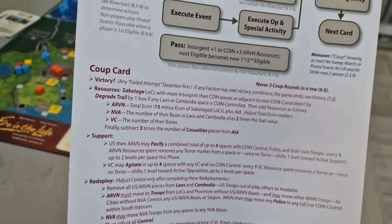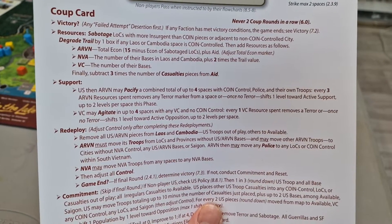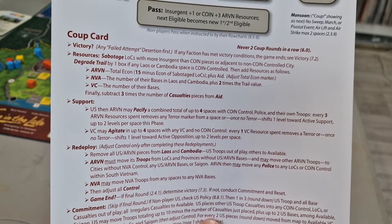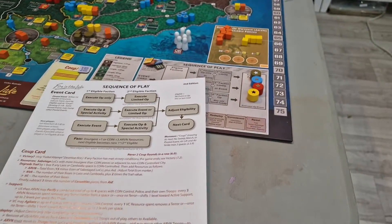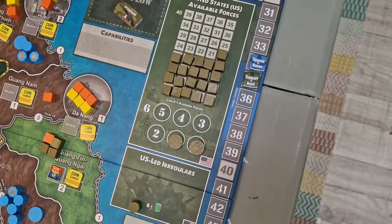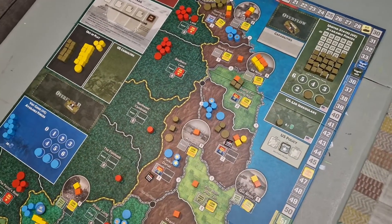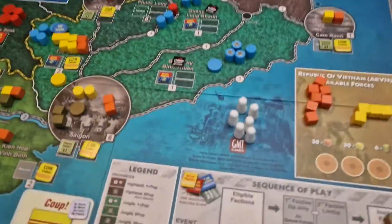The first thing you do is check for victory. There's also a little coup card tracker here if you want to work through that. I tend to just go down on the player aid — it has everything you need to do. Generally you probably just want to put one person in charge of running the coup card if you're playing with four players. We're tracking the victory as we play, and while the VC got close — two points away from their automatic win condition of 36 — the US was able to stop them on the last operations round. So nobody's hit victory yet, and we move on.